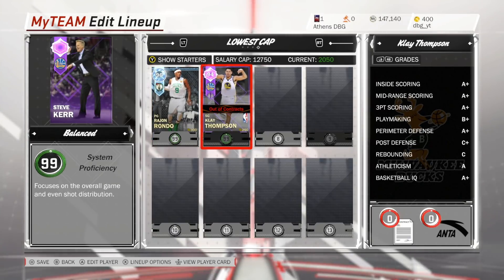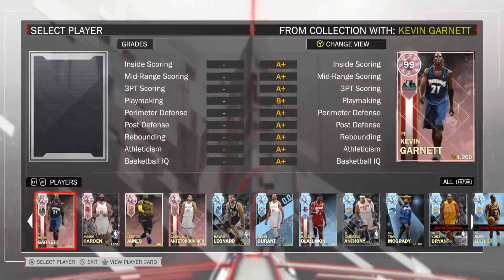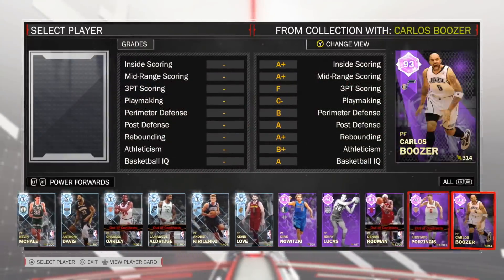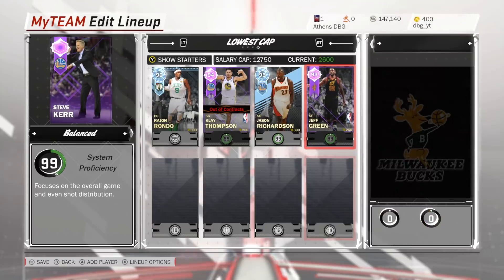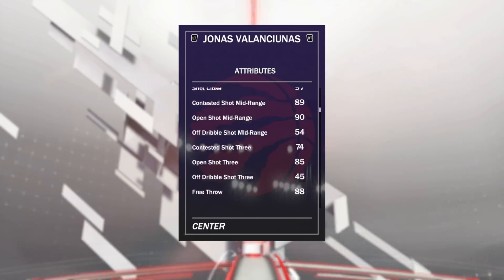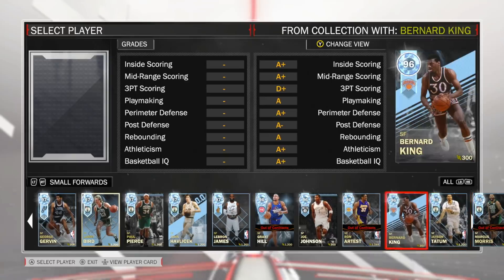At the 2 off the bench we have Klay Thompson — a current playoff moments card. Those packs are pulled a lot less than historic playoff moments, so Klay Thompson's salary is the bare minimum of 250 and that card has been out quite a while. At the 3 we have Jason Richardson from the Overdrive collection, 300 total salary. At the 4 we've got Jeff Green, another current playoff moments card — 6'9 so I can play him at the 4. At the 5, Jonas Valanciunas from current playoff moments — he's got an open shot 3 of 85, so it could be kind of fun.